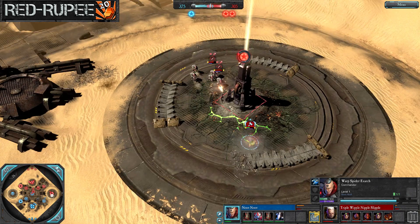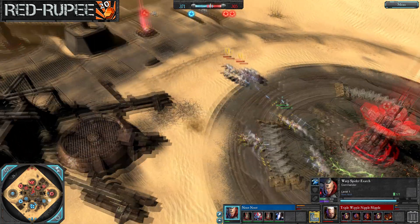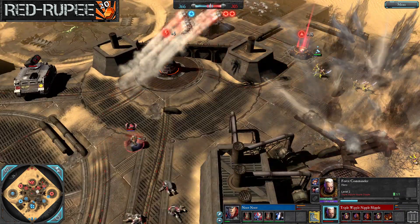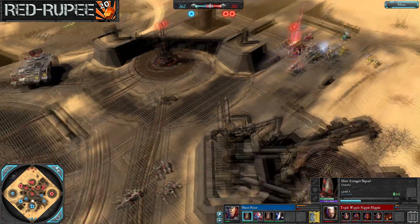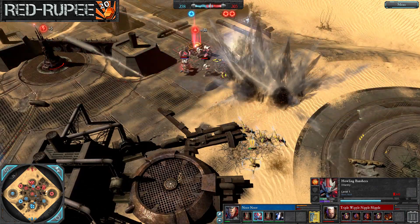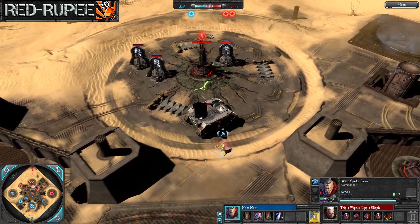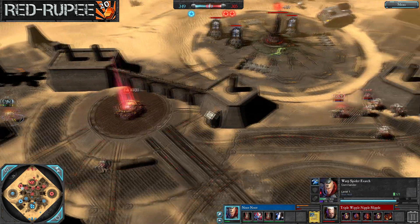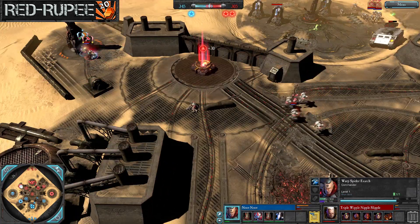The victory point lead is narrowing to about a 70-point disparity. The force commander gets the power fist upgrade, so now almost every squad has some way to threaten that wraith lord. Tactical marines get forced off by both dire avengers and the wraith lord. Banshees fall back in the face of the power fist and upgraded assault squad. The warp spider puts hits on the whirlwind, taking it to about half health before it escapes — a couple more hits and that artillery tank would have been gone.